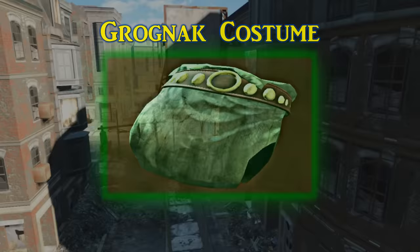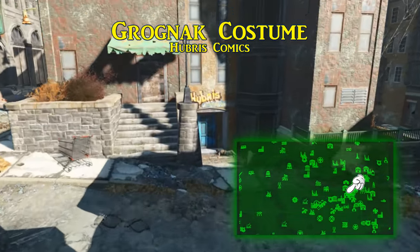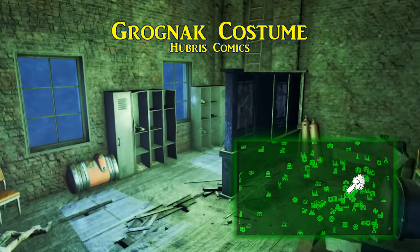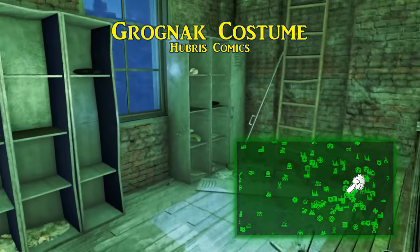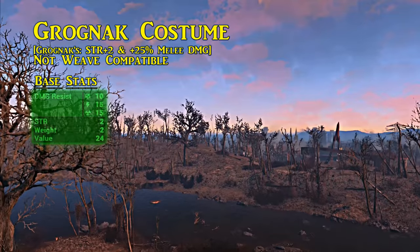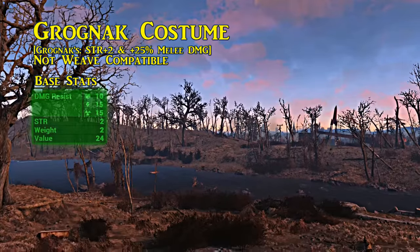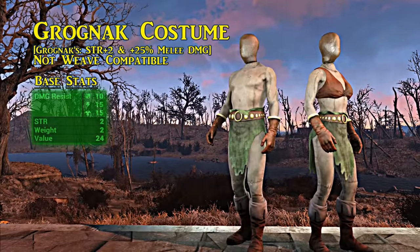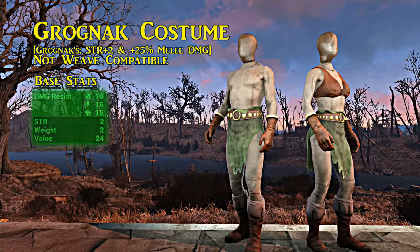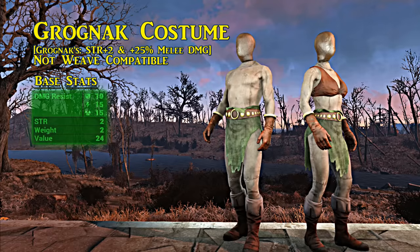Third is the Grognak costume, found in Hubris Comics — a comic shop to the southwest of the Boston Common. The costume is sitting in a locker on the top floor near the roof access. The Grognak costume is catered specifically to melee users: it has a ballistic damage resistance of 10, with energy and radiation resistance at 15. It also has a specialized legendary effect that raises the wearer's strength by two and gives a huge 25% boost to melee damage. It's just a torso piece, so a helmet and arm and leg armor can be worn with it.